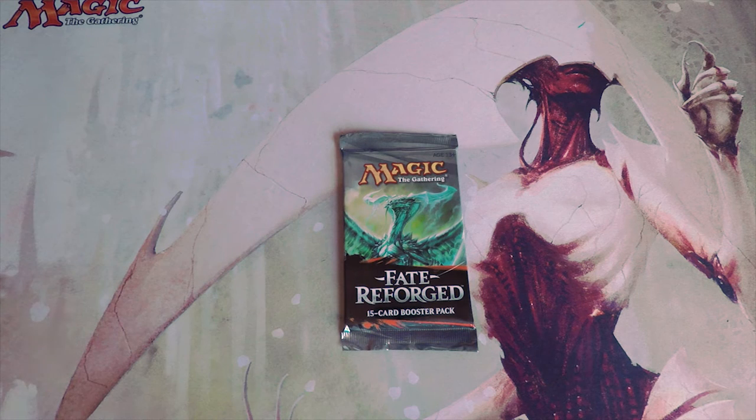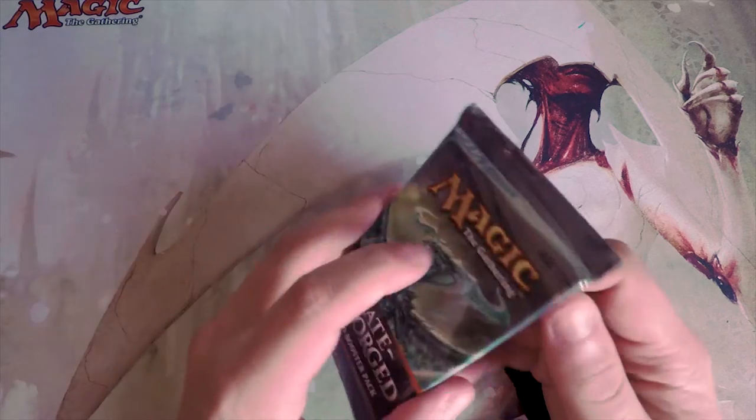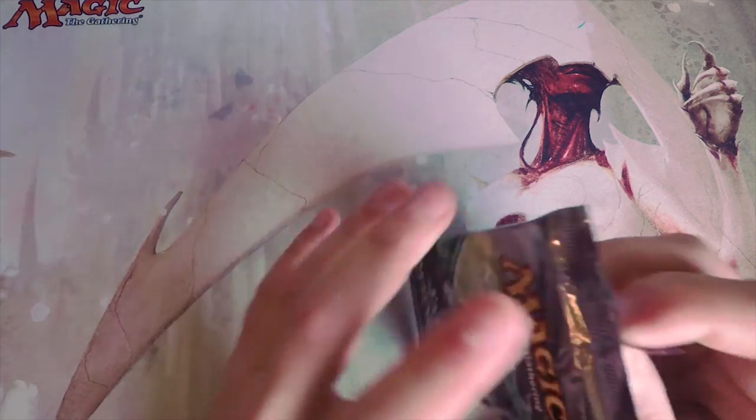Below that, at a big price reduction, Monastery Mentor is sitting right around 10 or 11 bucks. It was restricted in Vintage or Legacy — one of the two — so it took a big price hit, but it's still a great card. Soulfire Grandmaster is sitting at three dollars, and below that there's just not much value unfortunately. Obviously Ugin is a great card so we're kind of hoping to pull that.